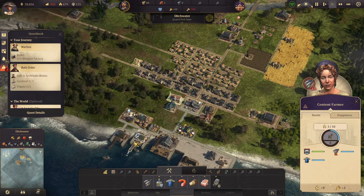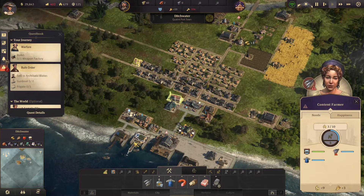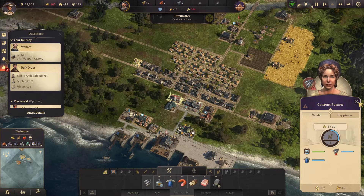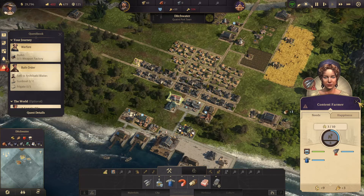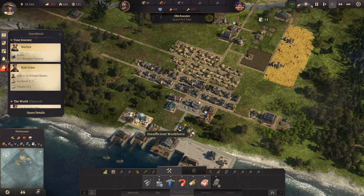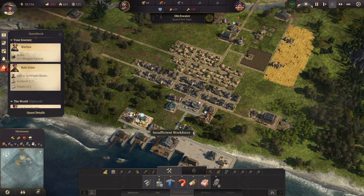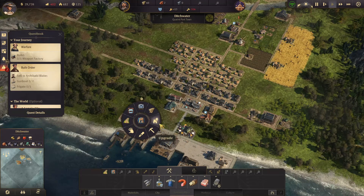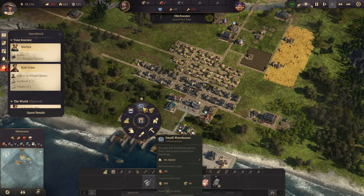Our biggest problem here is we don't have the people to work. I wish I could assign people. Relocate, copy, demolish, upgrade. Sawmill — what do I need to upgrade this?